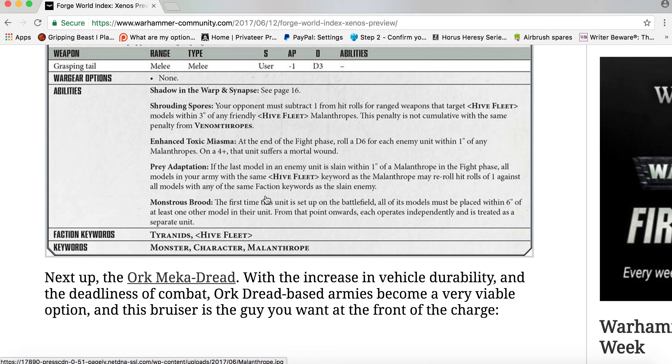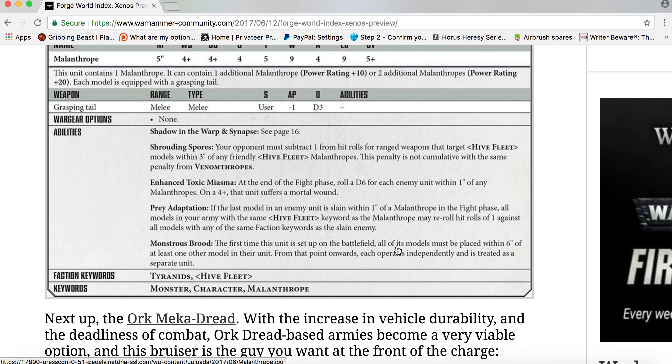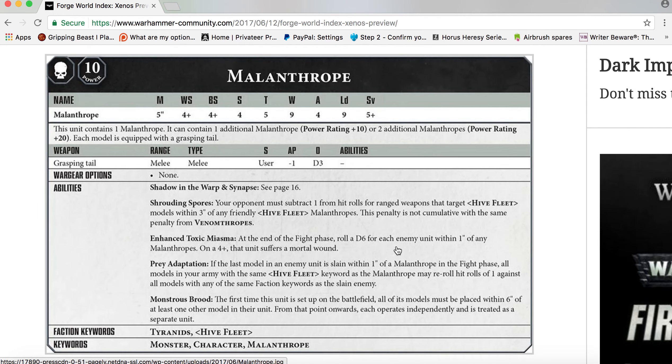Monstrous Brood: the first time this unit is set up on the battlefield, all of its models must be placed within six inches of at least one other model in their unit. From that point onwards each operates independently and is treated as a separate unit. Faction keywords: Tyranids and Hive Fleet. Keywords: Monster, Character, and Malanthrope.